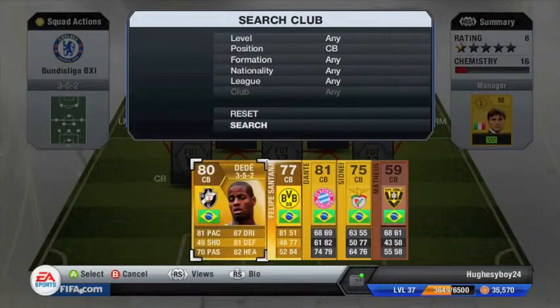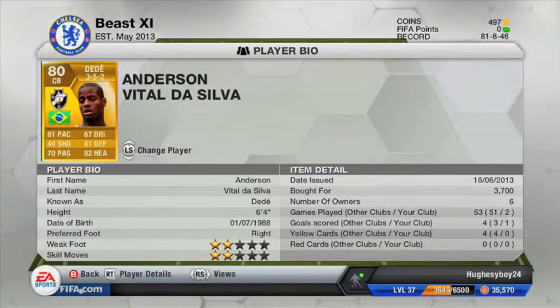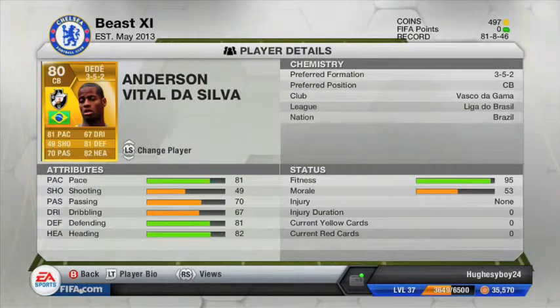Moving on to my centre backs — I have 3 at the back, so I'm playing a 3-5-2. One of my centre backs is Dede, rated 80, plays for Vasco in the Liga de Brazil. I bought him for 3,700 coins. His pace is 81, which is quite pacey for a centre back. I tried to make all my centre backs pacey — if they're slow, they're bad. It's all about pace in Ultimate Team.